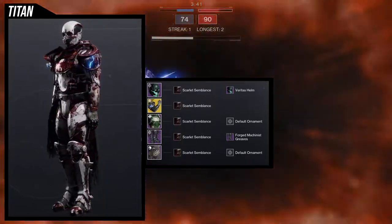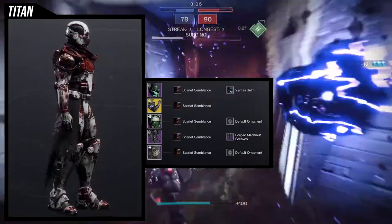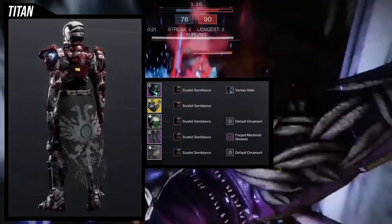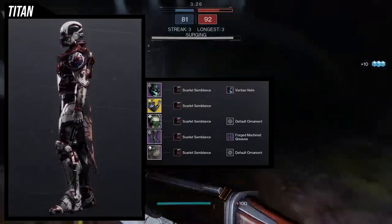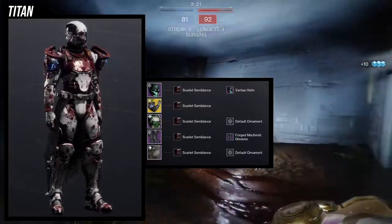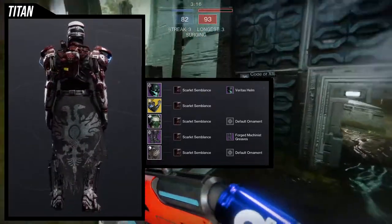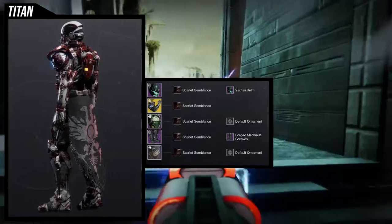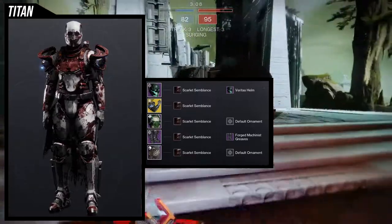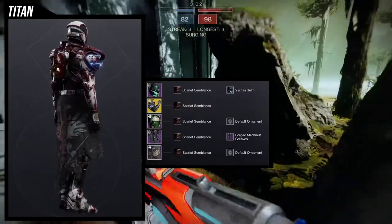Let me explain the theme around this whole Titan set with Scarlet Semblance: I imagine my Titan using Thunderclap against an enemy for the first time and the enemy just exploded, and the red is all of the blood that splashed all over me. The shader used to be white, but after Thunderclapping someone so hard they showered me with blood — that's the theme I went with.